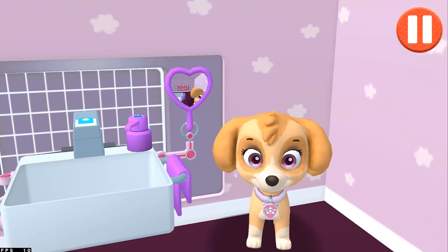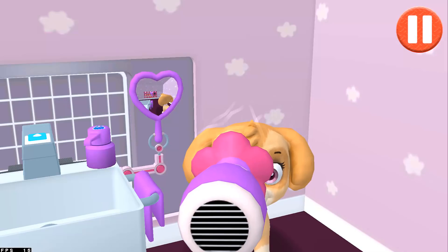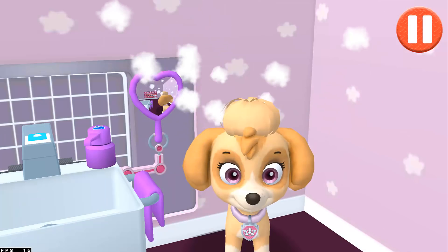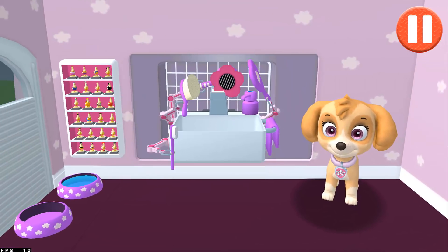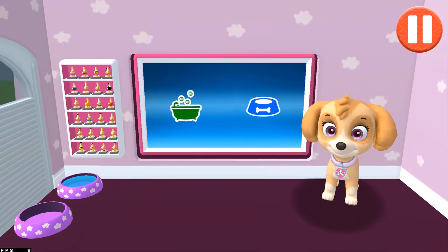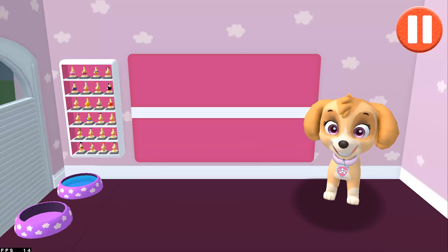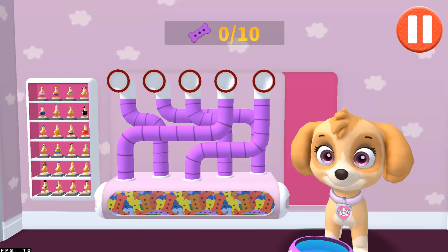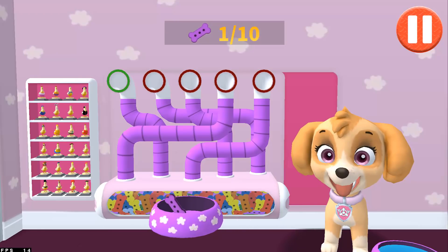Before we get dressed, let's check the weather. Tap the door. What a bright sunny day! Tap the blue clothes picture to open the closet. This pup needs to get dressed for the day. Tap the arrow to go to the next activity.